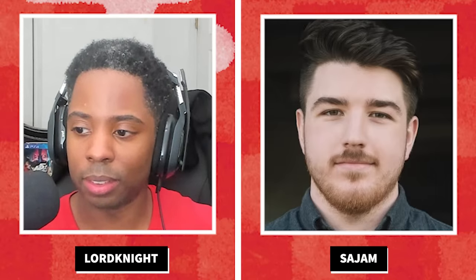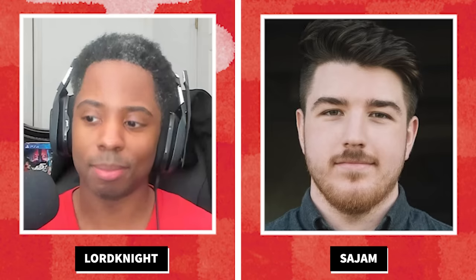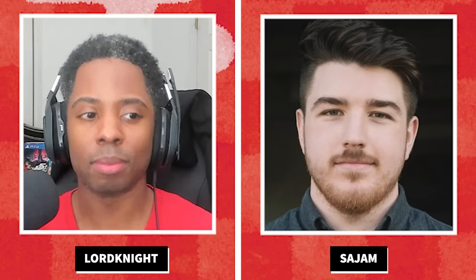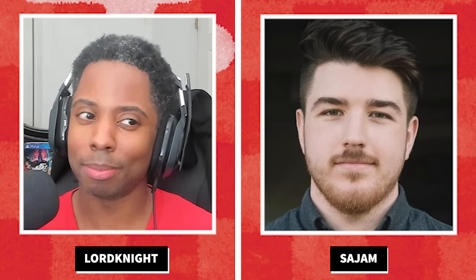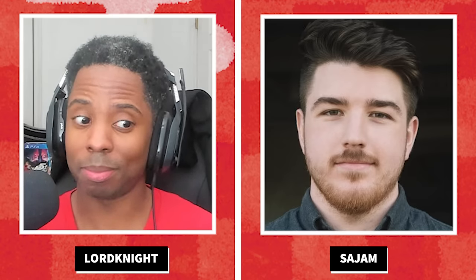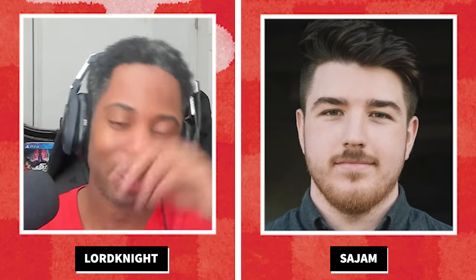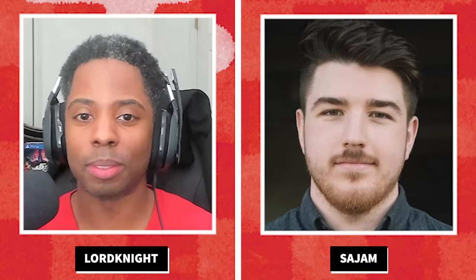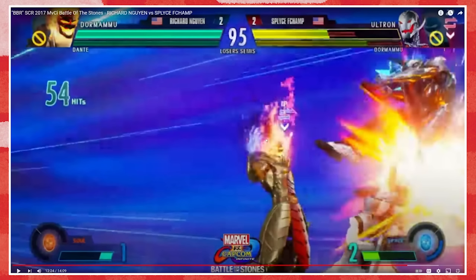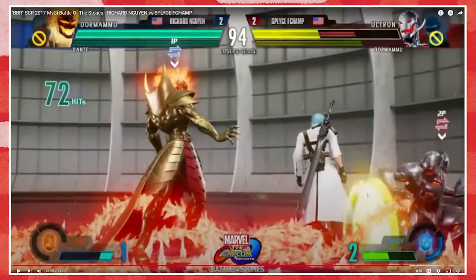I'm a versus game enjoyer and I figured I'd do my spin as a Marvel content creator. The move I'm talking about got nerfed — it used to be incredibly dominant — and it's in Marvel vs. Capcom Infinite. He powers up and then sets up the Rose Garden. This move covers the entire part of the ground, and once you are stuck in it, unless you've already found a way to escape, you are stuck blocking this move.